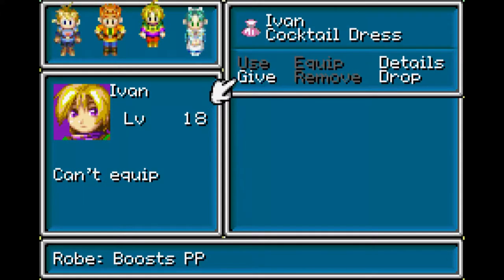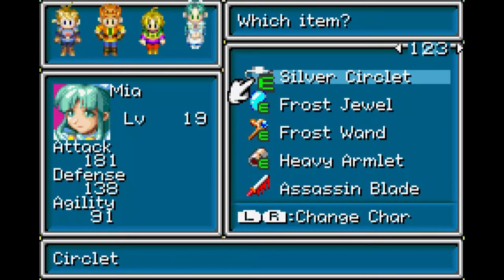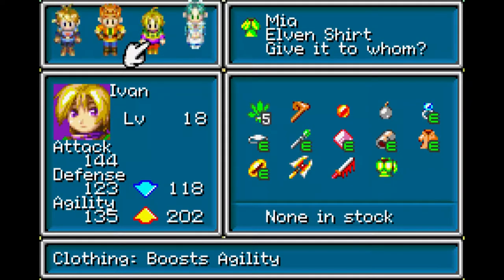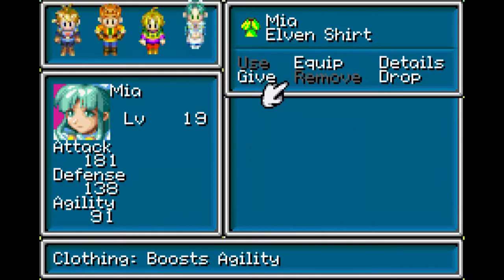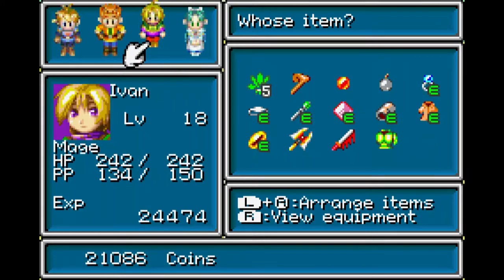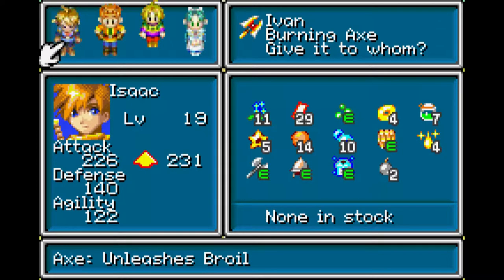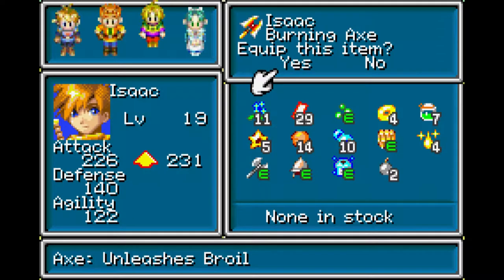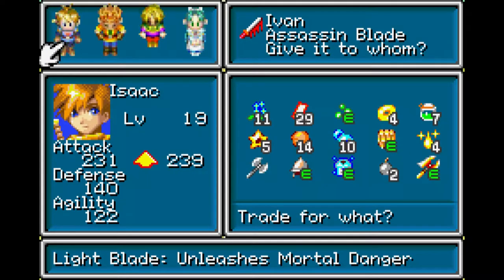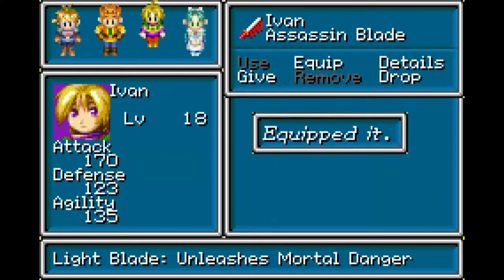Anyways. As you can imagine, the cocktail dress can only be equipped by Mia - boosts PP and agility. That goes down a lot. The elven shirt - we could probably sell that. That boosts agility by a lot - agility 1.5 times. Burning Axe - that's the same stats as Garrett's, apparently. We'll give that to Isaac. Unleashes Broil, so we'll have to go try that out. There's also the Assassin's Blade, which unleashes Mortal Draw - that's already stronger than the Burning Axe. We'll give it to Ivan, it will help a lot for him.